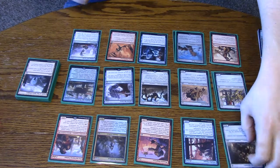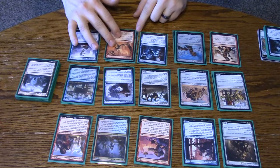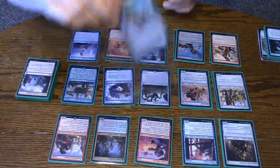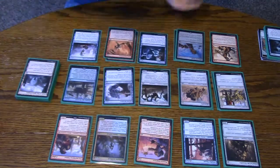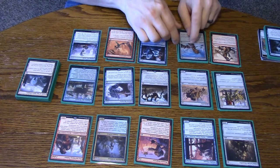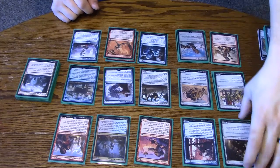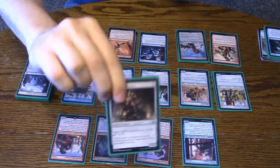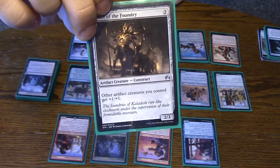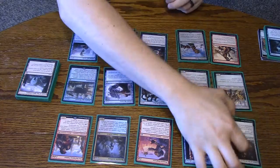So we'll start off with the theme. First of all is, obviously, Thopters — and lots of stuff that boosts artifacts, like four Ghostfire Blades. Those are super, super good with Thopters. We've got four of the Chief of the Foundries. These will boost all your Thopters, so we're going to run four of them. They're just good.